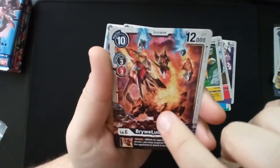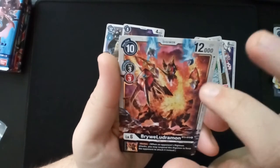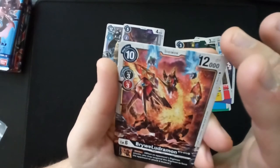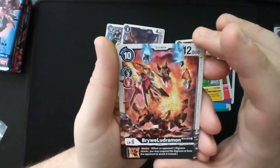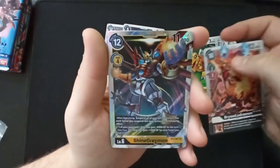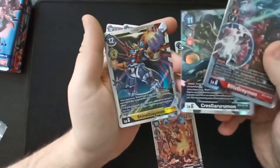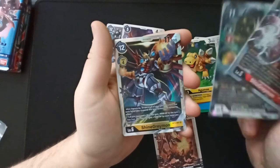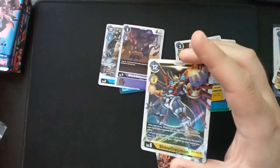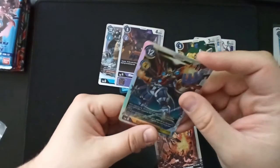It has four legs, a tail — is that an arm or not? Are these wings? I'm guessing this is the head. I really don't know what this is supposed to be. And ooh — super rare! ShineGreymon! BlitzGreymon, CresGarurumon, and ShineGreymon — hello! Am I just freaking lucky, or are these all the super rares in this set?